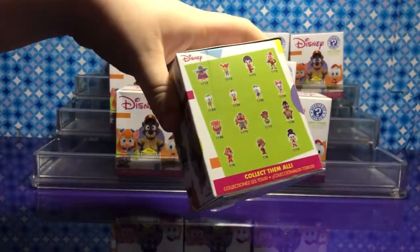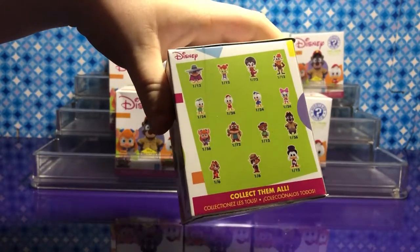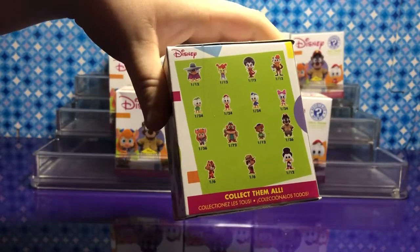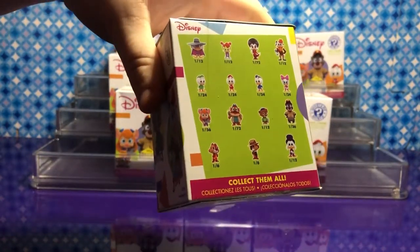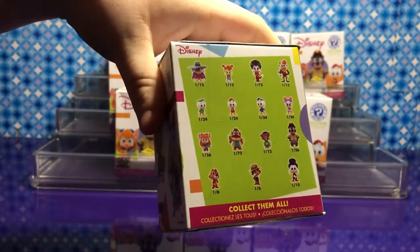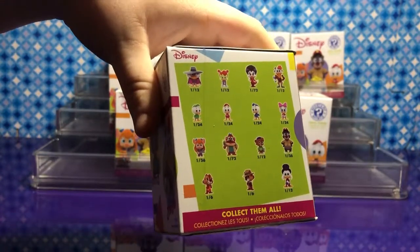So here's what we can get. We can get Darkwing Duck — he's 1 in 12 — Gosselin Mallard, Morgana, Lunchpad, Huey, Dewey, and Louie, and Webby. Gadget. And Monterey Jack.